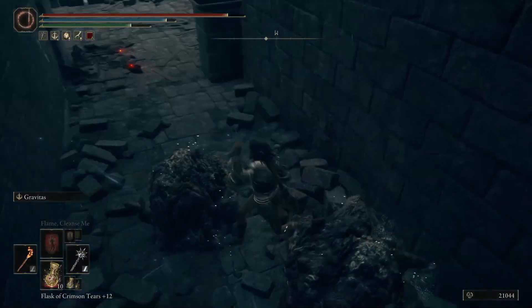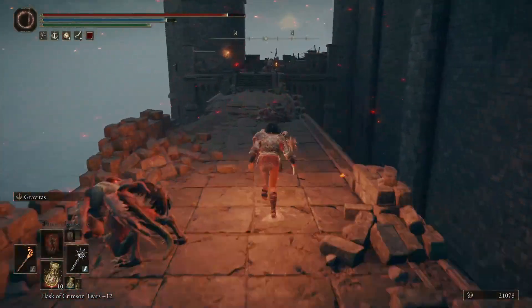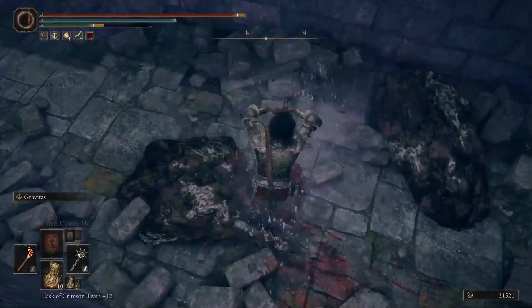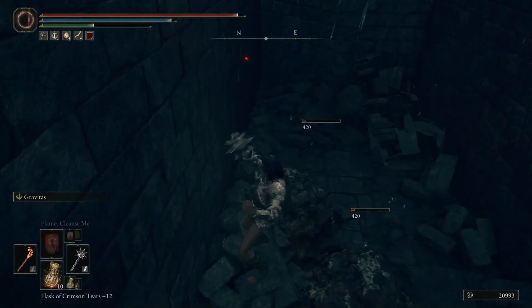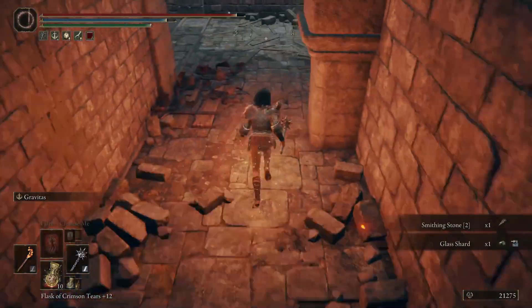There's fast travel back, so no using Silver Pickled Fowl Foot here — those raise your discovery by 50 for three minutes, but if you fast travel to a grace you lose the buff. You can run back to a grace to reset and the buff keeps going until it runs out. That's the only downside of this location. I just farm these three guys right here — it's a short farm with fast resets.